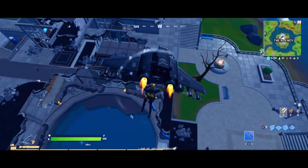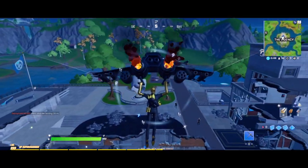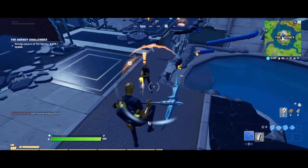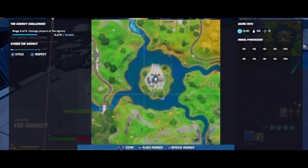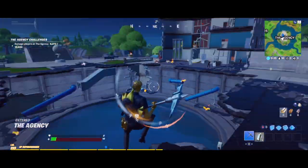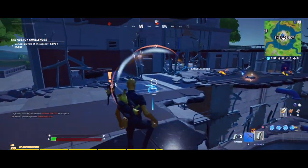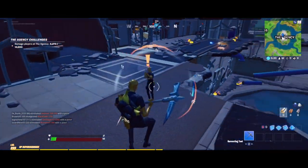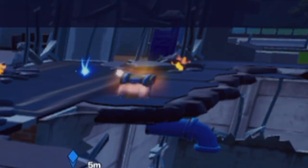You're going to find Midas right over here — I'm just going to mark him. I'm landing on him right here. He's always going to spawn on this side of the circle on the agency, the far side towards the top of the map. He'll sometimes spawn to the right, up on that stair area, but he's mostly going to spawn over here.